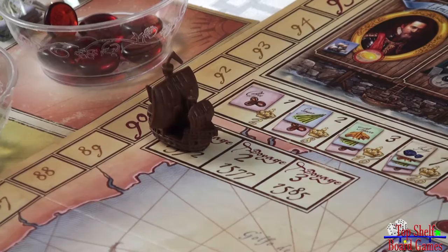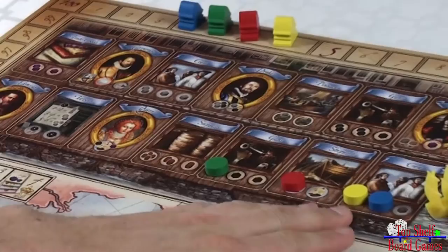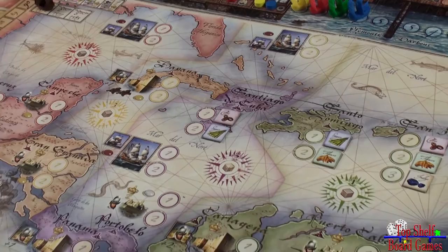A game of Francis Drake is played over three voyages or three rounds. This is tracked by the voyage marker, and each round is made up of a preparation phase and a sailing phase. The preparation phase revolves around the track at the top, while the sailing phase revolves around the bottom part of the board. Let's go over the preparation phase and what you'll be doing.